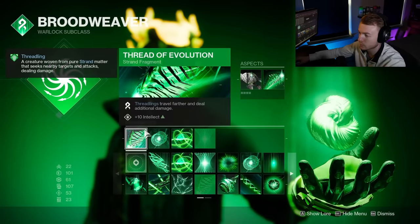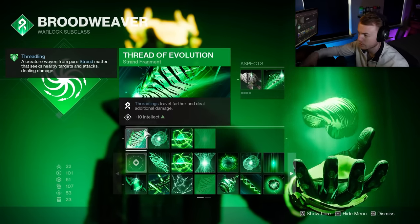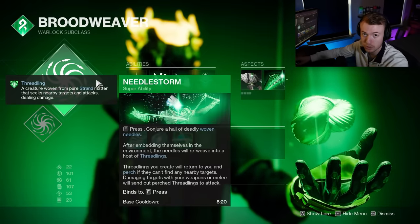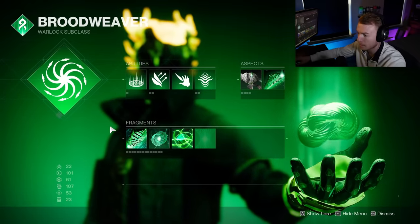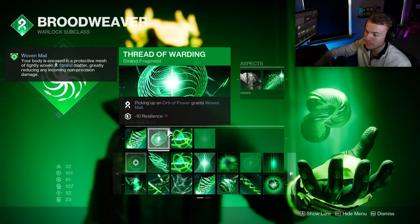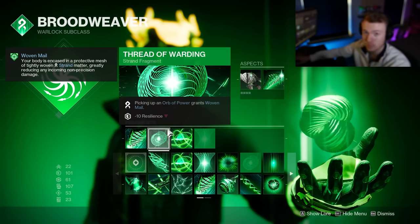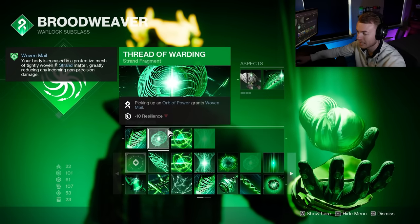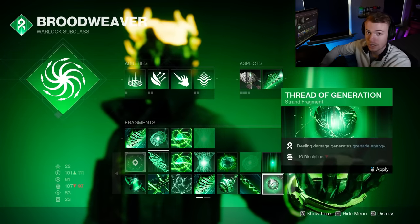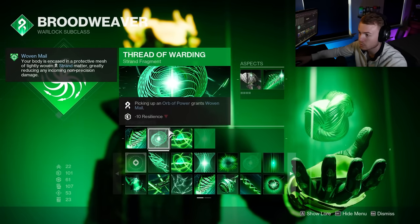For our Fragments — we only have three slots. Thread of Evolution gives our Threadlings additional damage, around 30 to 33%, and they travel further. It also ties in with Needlestorm, so our Super gets increased damage too. Thread of Warding is really good for any endgame activity — picking up an Orb of Power gives us Woven Mail for 10 seconds, which is 55% damage resistance, cutting all incoming damage basically in half. That said, in low-level casual activities you don't really need Thread of Warding, and Thread of Generation will make your ability cycle and rotation feel much better.